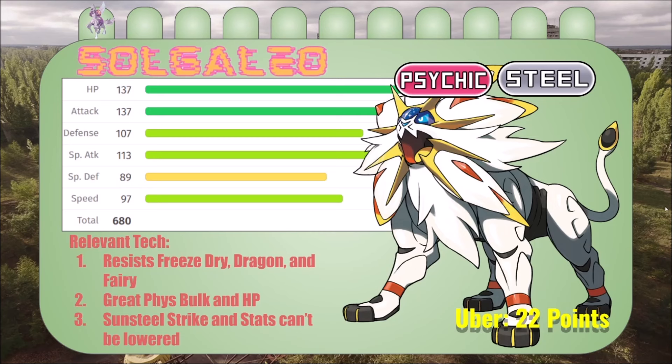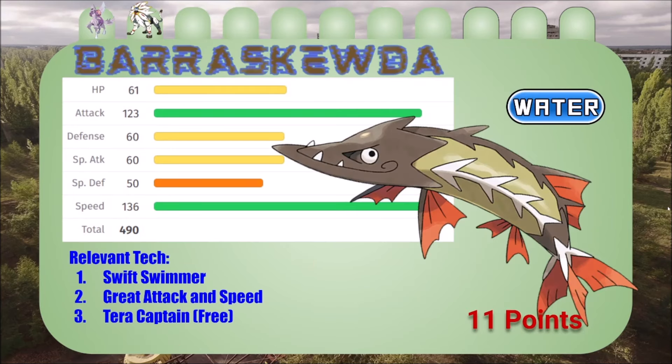Sogaleo is such a good pick — I think 22 points is kind of cheap for it. I would have paid 25. Are you going to bring out the Expanding Force set? I mean I could, I just don't know what mon I would set up the psychic terrain with. Psychic terrain is always so hard to click trying to set it up like that.